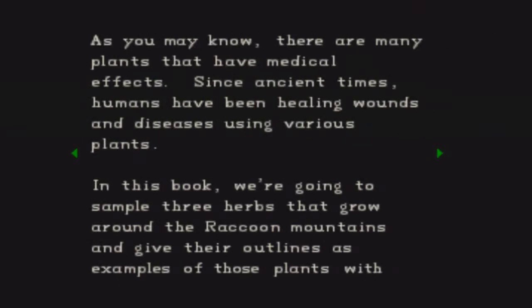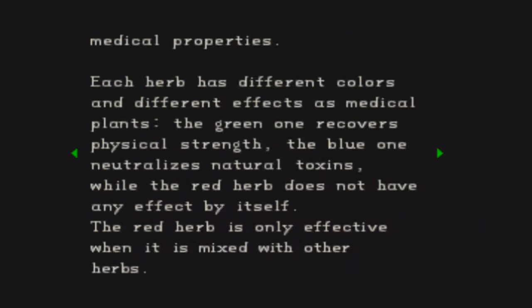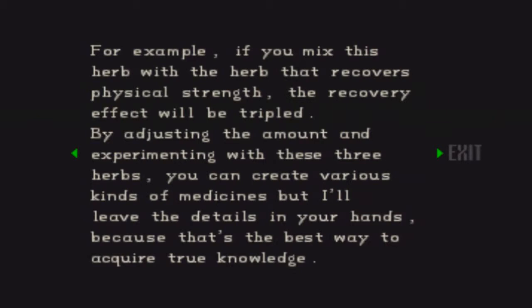Here's our first file of the game — it's the Botany Book. 'As you may know, there are many plants that have medical effects. Since ancient times, humans have been healing wounds and diseases using various plants. We're going to sample three herbs that grow around the Raccoon Mountains. Each herb has different colors and effects: the green one recovers physical strength, the blue one neutralizes natural toxins, while the red one does not have any effect by itself — the red one is only effective when mixed with other herbs. For example, if you mix it with the herb that recovers physical strength, the recovery effect will be tripled. By experimenting with these three herbs, you can create various kinds of medicine.'